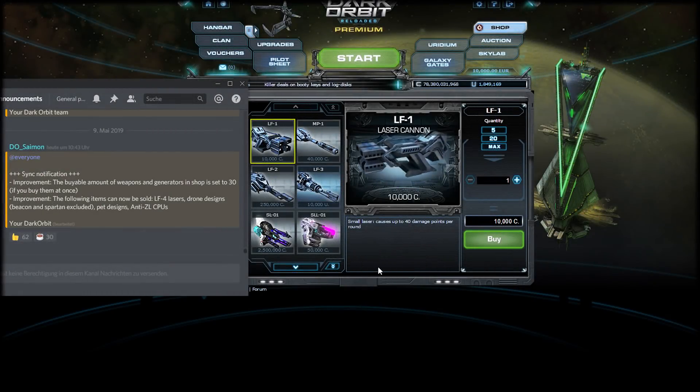Hello everyone, Kill Medium here. I got some really nice news for you guys because today morning we got two new improvements. The first one is the buyable amount of weapons and generators in the shop is set to 30. That means that if you want to buy the maximum amount of lasers or generators, it will only buy 30.